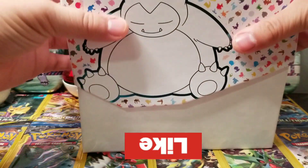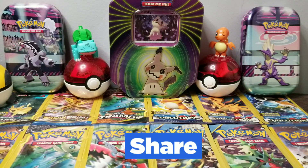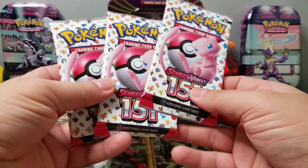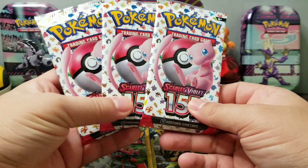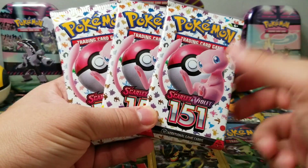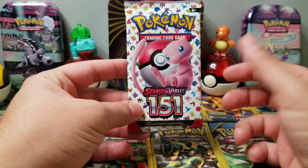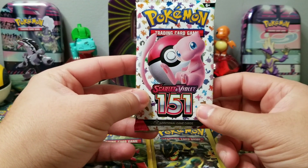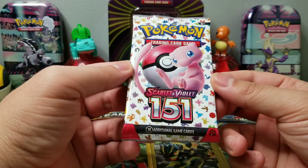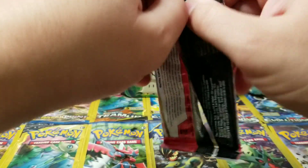I'm actually pretty excited about the 151 set because it's all the original Pokémon that are my favorites. We're going to go ahead and jump straight into these packs, so if you haven't already, please hit that like button. They have Mew as the main Pokémon for this set, but in the background it's all of the original 151. Let's see what we can get out of the first pack.